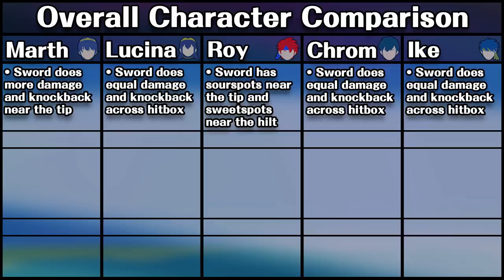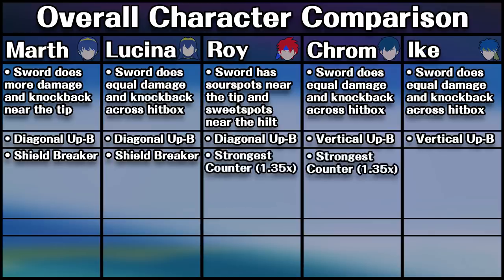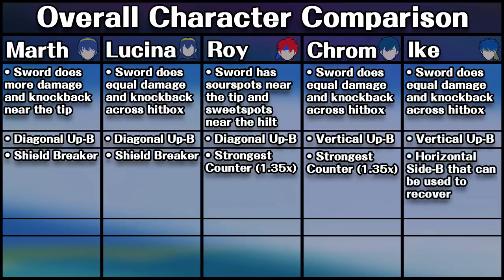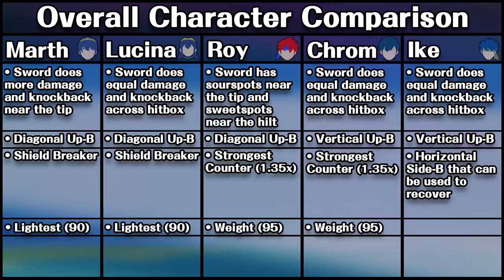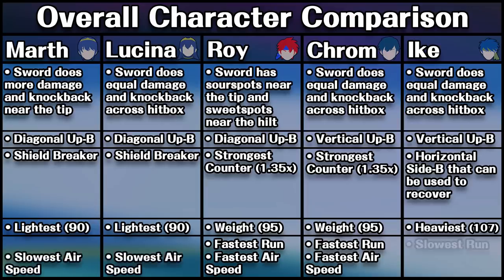As for main recoveries, Marth, Lucina, and Roy all share a diagonal up B which is generally regarded as superior to the more linear vertical up B that Krom and Ike share. The five also have a couple of significant differences in their other special moves: Marth and Lucina's neutral B does significant damage to shields, Roy and Krom share the strongest counter of the five at a 1.35 ratio, and Ike has a unique side B that allows him to mix up recovery options but puts him into freefall after use in the air. Four of the five are classified as middleweights, with Ike being significantly heavier and classified as a heavyweight. Roy and Krom lead the five as the speediest overall on both the ground and in the air, while Marth and Lucina are the slowest in the air, with Ike taking third place for slowness on the ground.